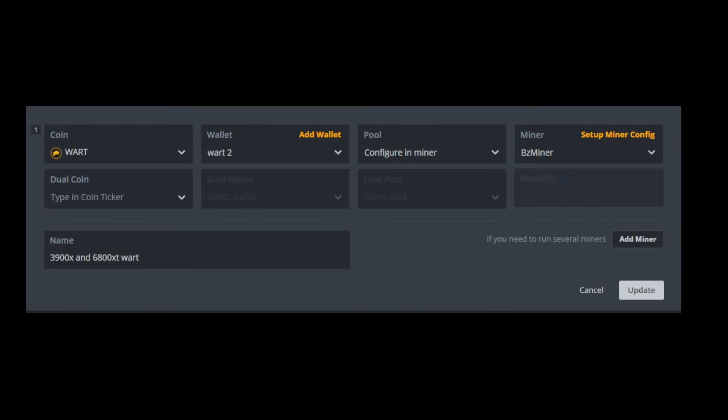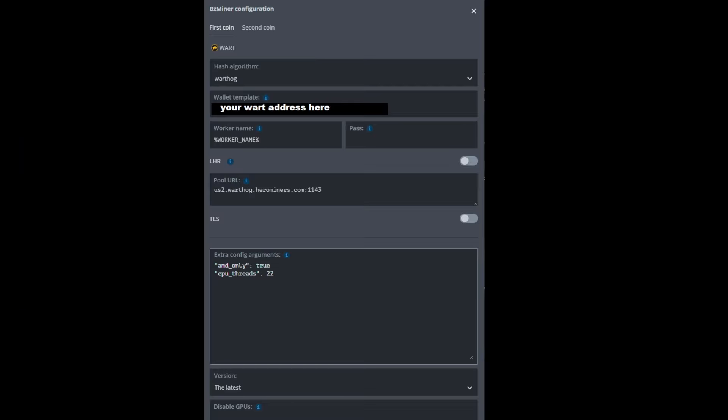Here's a quick cliff-notes version on how to set this up. When you create a new flight sheet, you want to mine Wart. Set up a wallet, then go to setup miner config — make sure you have BzMiner highlighted. You don't need a custom miner and you don't need beta; just use the latest stable kernel. In the miner config, make sure the hash algorithm is set to Warthog. For the wallet template, put your address. For pool URL, you want the proper stratum closest to you — for me it's us.2 on Hero Miners.